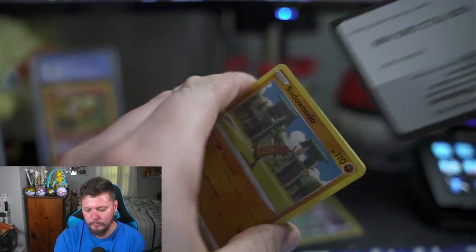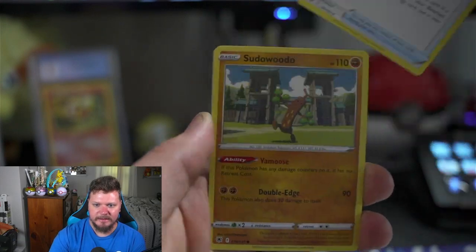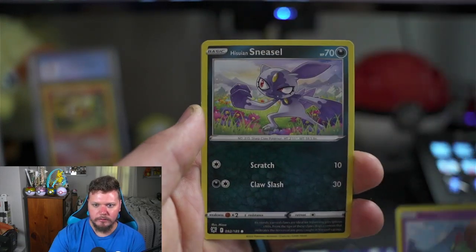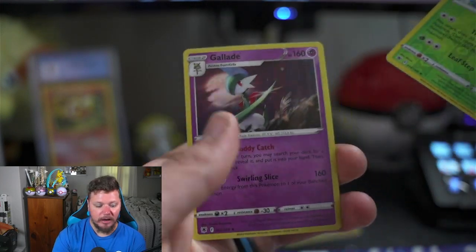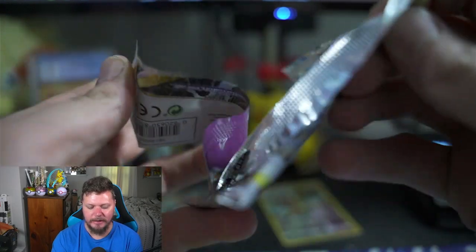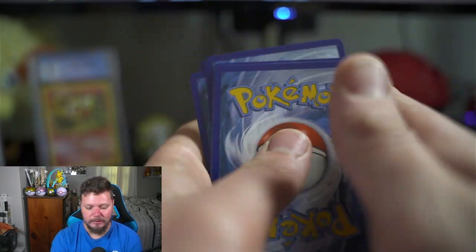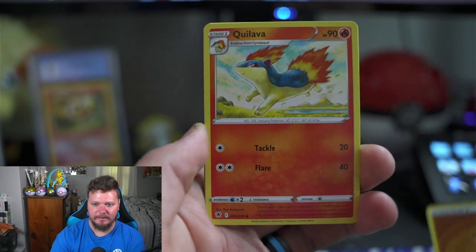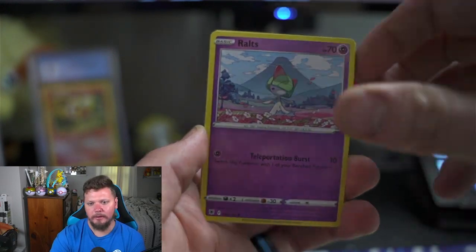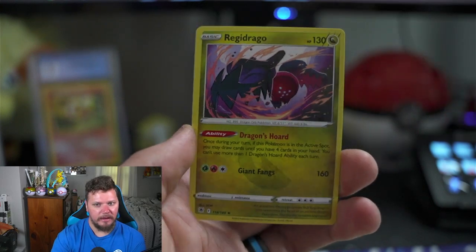Here we go — Psychic energy. Roxanne, Togetic, Gothita, Pickaxe, Pseudo-widow, Magnemite, Ralts, Sneasel, Misdreavus, Hisuian Lilligant, and a holo rare Gallade — that's our first holo rare! Two packs left. Telling you, I haven't had the best luck with Astral Radiance going from Brilliant Stars. Heavy ball — I'm not doing it this time. Ralts, Noctowl, Togekiss, Magnemite, Stantler, and a non-holo Regidrago.